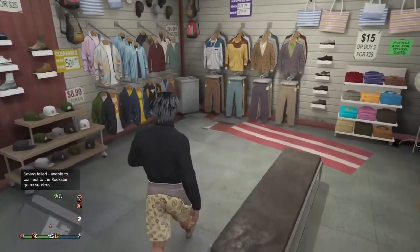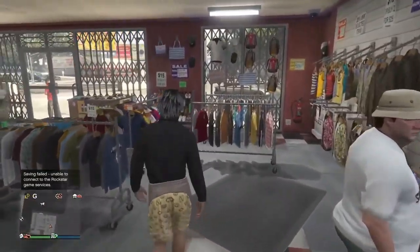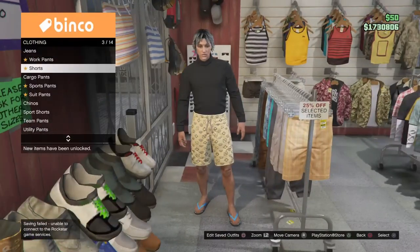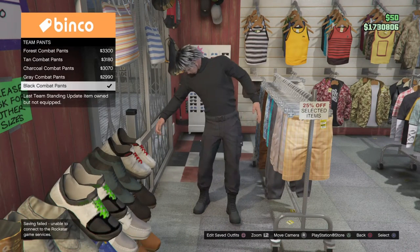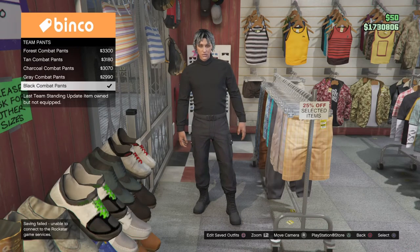Then come to the pants — they're right here. Go down to team pants and get the black cargo pants. If you have black joggers you can use those too, it works the same way. But I actually like the combat pants better, so we're going to use the combat pants.